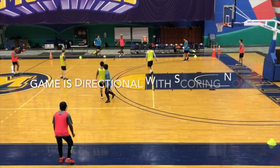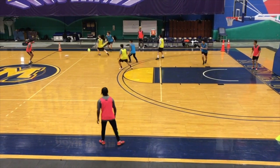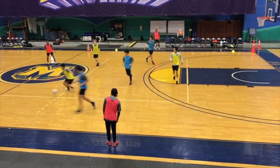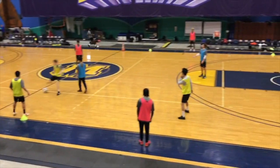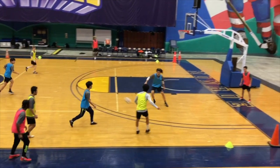We progress this now to a full game with goals. The blue team has that red player in the back who's the center back and the two outside backs. The yellow team will have the closest red player as their center back — he just touched the ball.